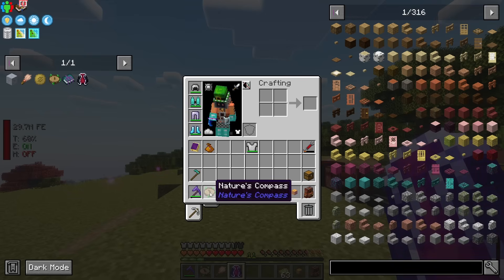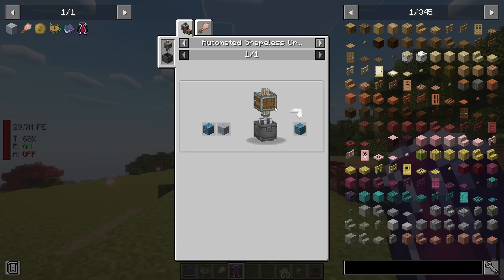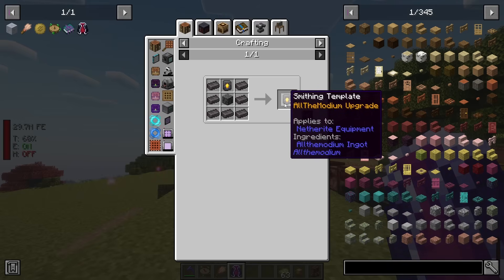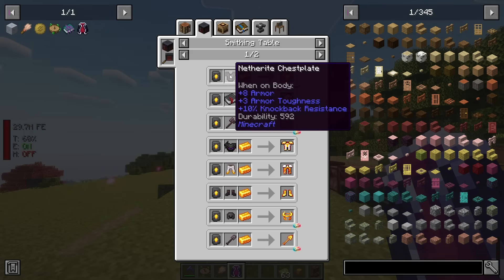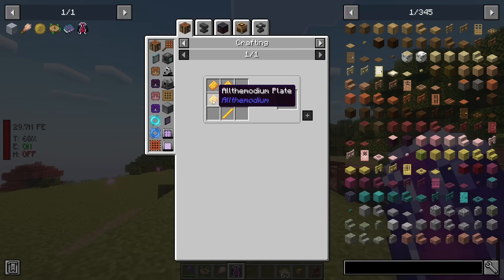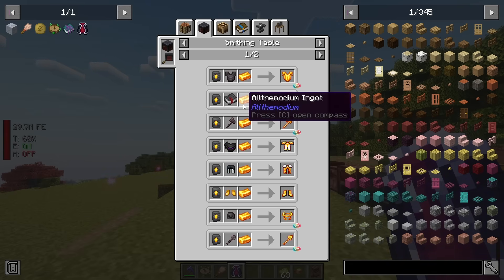The brush is important too — we need to find suspicious clay in the ancient city. With it we can find Smithing Templates, which are used in the Smithing Table to combine Netherite armor with Allthemodium to make Allthemodium armor. Make sure to duplicate the templates before using them since they're single-use. Tools can be crafted with pure Allthemodium, but armor needs the templates.